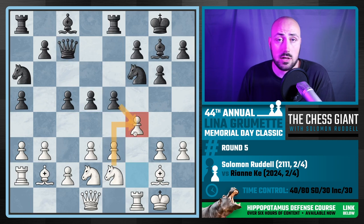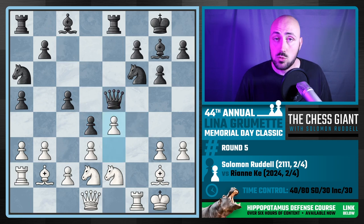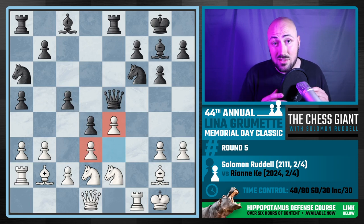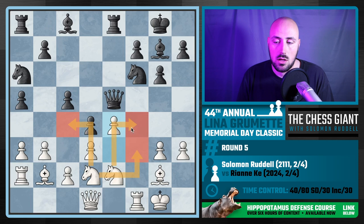We don't see black take f4, which I think gives white a great game. Instead we see d4. There are different options I could have played — I could have just played e4 right away. I actually went with taking on e5 and then playing e4, trying to create an imbalance. The idea being that I have two central pawns on the d and e files, while black only has one — the pawn on d4.